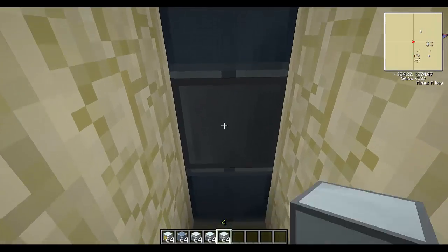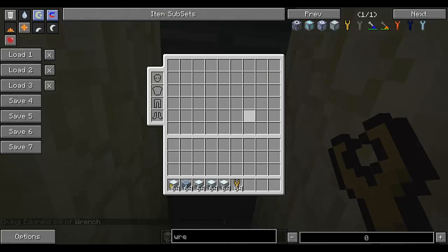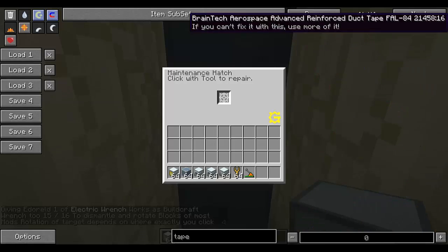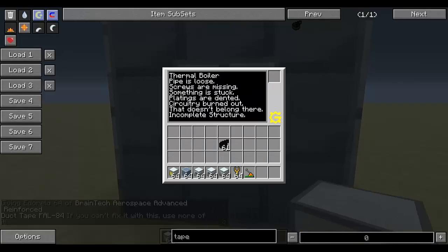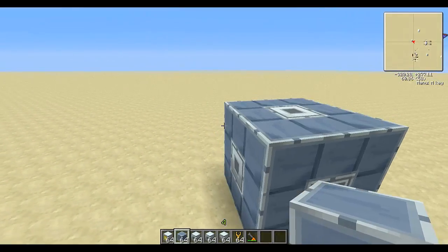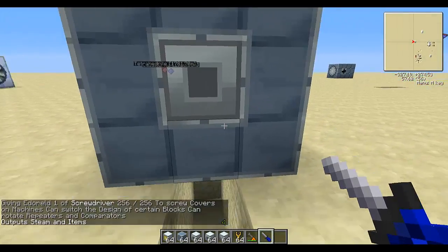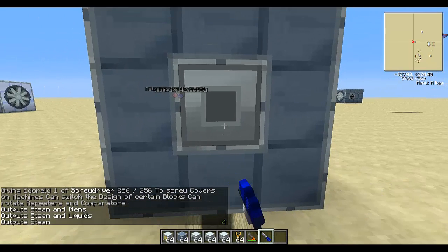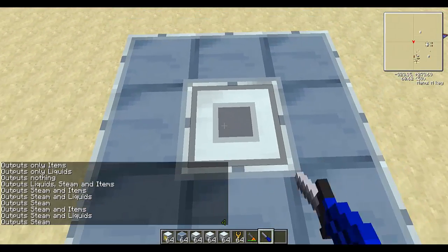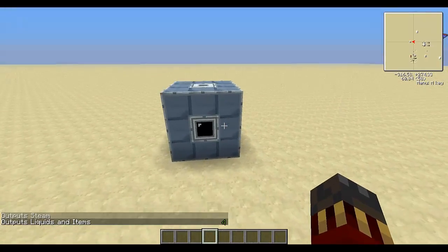Make sure the maintenance hatch is facing you — use a wrench to rotate it so you can access it. Then go ahead and use some tape to quickly fix all the problems. The structure will show 'incomplete structure' until you replace a casing. Once it's working, you can configure the output hatches to output steam, items, liquids or any combination of those. For example, set one to output steam and the other to output liquids and items. Then feed it some lava — let me set up a lava generator.